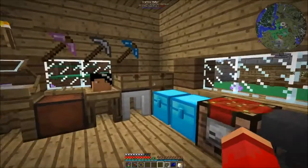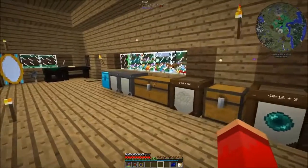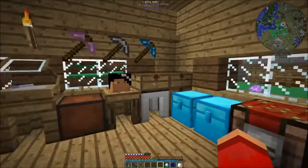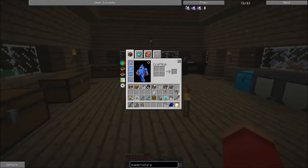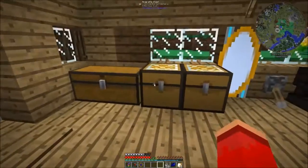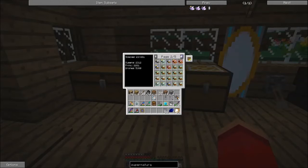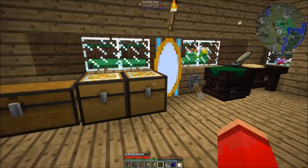First thing I'm going to need is labware. Cannot wait to have more diamonds. Now I need two bees — I'm going to take a pristine unusual princess, and then an unusual drone, which I believe I have several of the wild ones here.